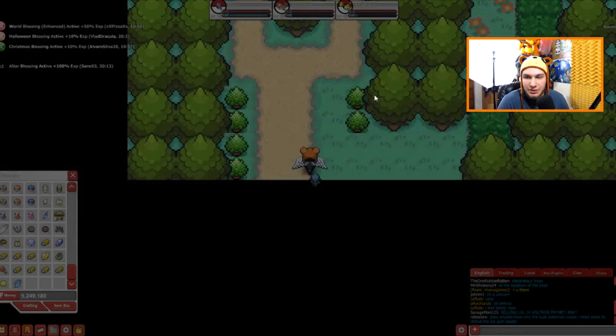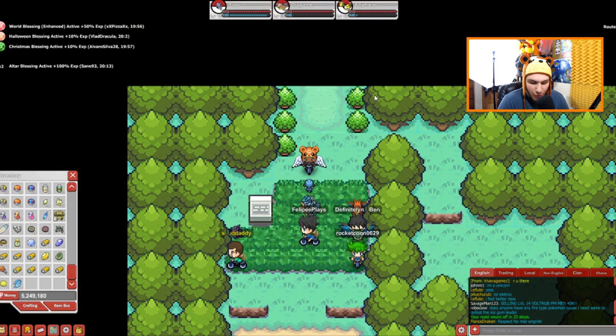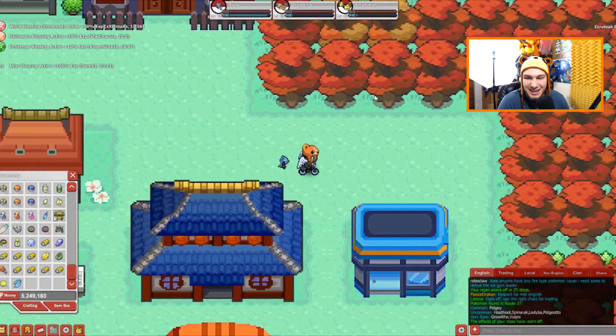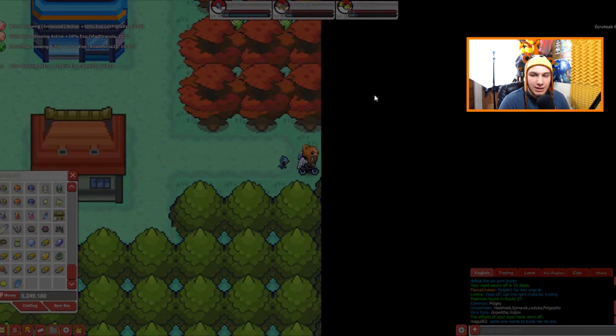Up here past Route 36 and Goldenrod City, a lot of people are here training — looks like they're looking for Growlithe and Vulpix. We're in Ecruteak City now, which isn't a very important city. Just go on over to the right, because this is where Ampharos is going to be located. A lot of you guys have seriously been really wanting to see where Ampharos spawns.